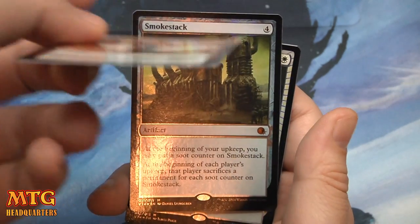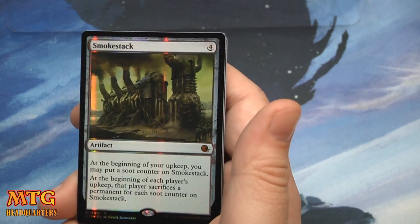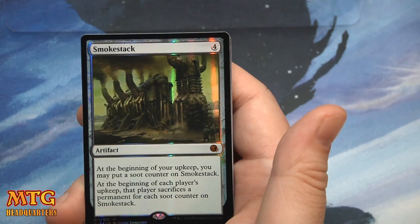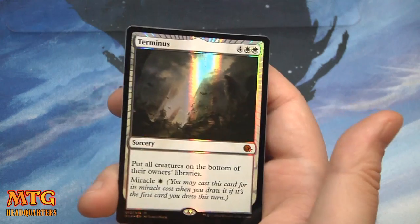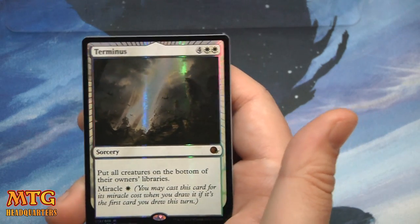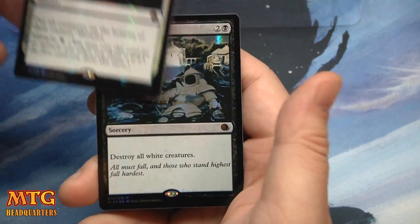Rolling Earthquake is a lot less foil-bent compared to some of the others. Smokestack: four mana, at the beginning of your upkeep you may put a soot counter on Smokestack; at the beginning of each player's upkeep that player sacrifices a permanent for each soot counter on Smokestack. Terminus in foil looks incredible too — put all creatures on the bottom of their owners' libraries.